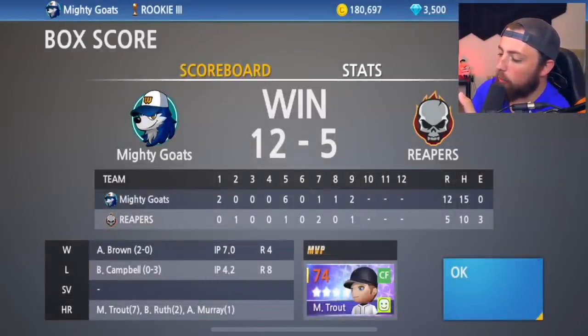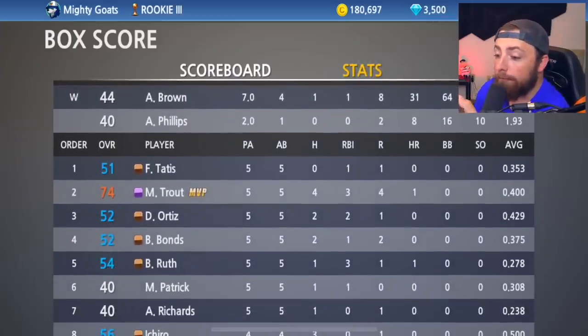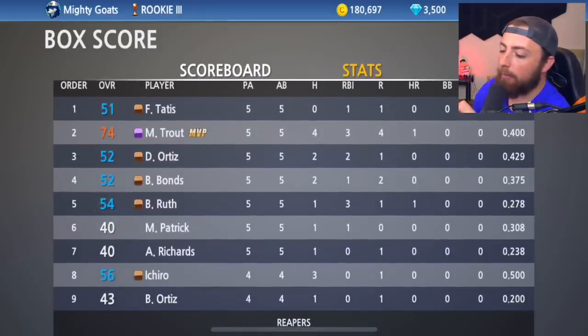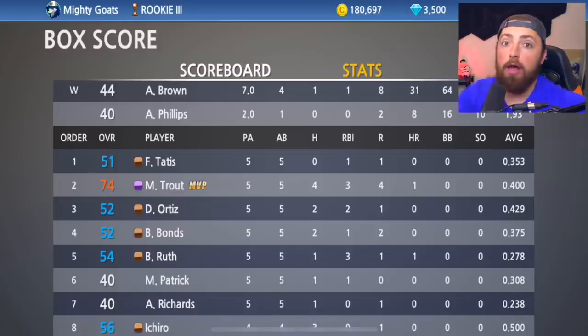The final score was 12 to 5 — the other team did score one there in the ninth. Trout killed it. Fernando Tatis Jr. went 0 for 5 — I didn't even realize he did that bad. Trout: 4 for 5. David Ortiz and Barry Bonds: 2 for 5. Babe Ruth: 1 for 5. Ichiro: 3 for 4. I definitely got to remember to move Ichiro up in the order. Overall, amazing episode — Trout, our first Platinum player. Maybe we'll upgrade him to a Diamond. I don't know. I'm out of here — I'll see you in the next one. Peace!